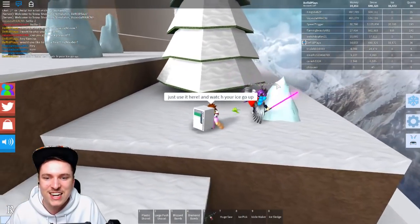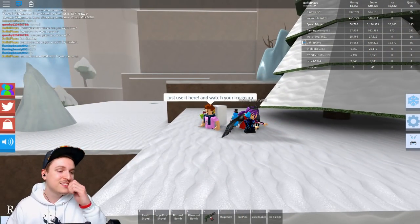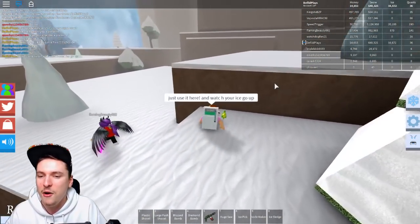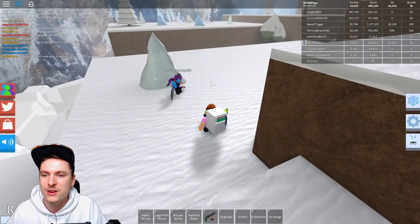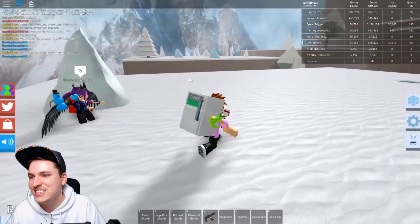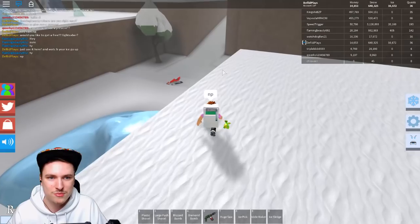Look at it — oh my God, she's actually using it! It is so good. Look at how fast it goes. That's literally the power of the lightsaber. I wonder if she's going to say something. Literally, she already got 70 ice from that, just like that. She probably has been grinding so long for that — she already got 600 ice. It's so good. She's like, 'thank you.' No problem!